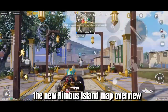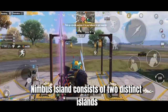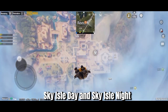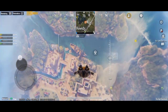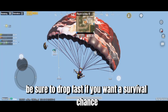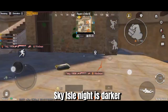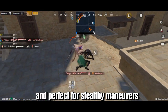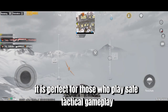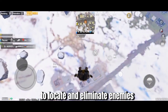The New Nimbus Island Map Overview. Nimbus Island consists of two distinct islands: Sky Isle Day and Sky Isle Night. Sky Isle Day is bright and suitable for intense firefights — be sure to drop fast if you want a survival chance. Sky Isle Night is darker and perfect for stealthy maneuvers, involving a lot more strategies to locate and eliminate enemies.